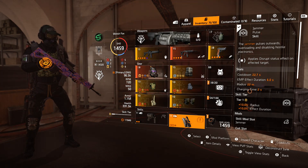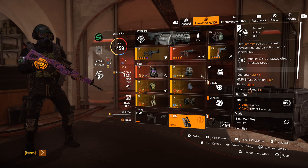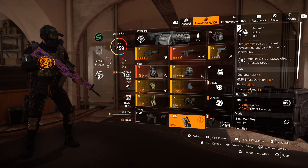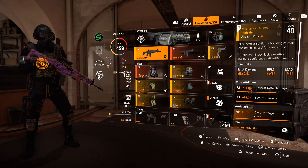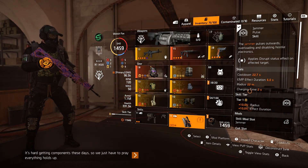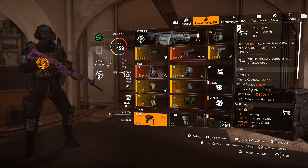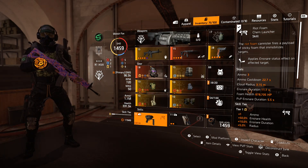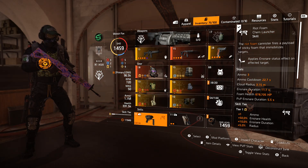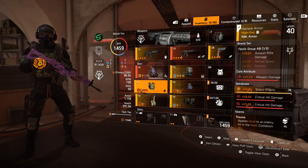My skills of choice are the Jammer Pulse because you can use this to proc Wicked off of enemy skills like Hives and Drones. Even if it destroys them instantly it still gives you Wicked, but with the extra skill tier from Future Perfect this will disrupt enemies for quite a long time to prevent further skill usage. It's also good at breaking shields. The Riot Foam is buffed by my skill tier - I'll get more in the mag, better cooldowns, and wider radius - so that's why I've opted for that combination.